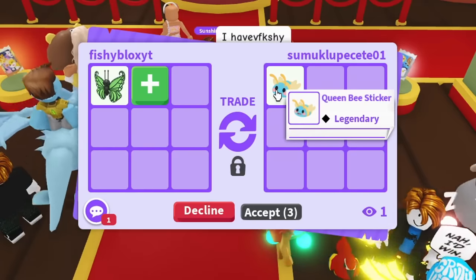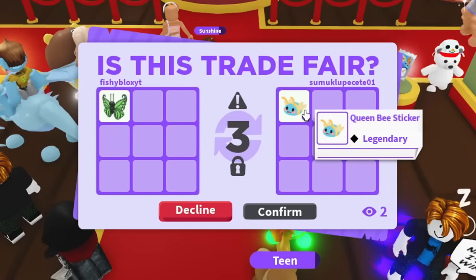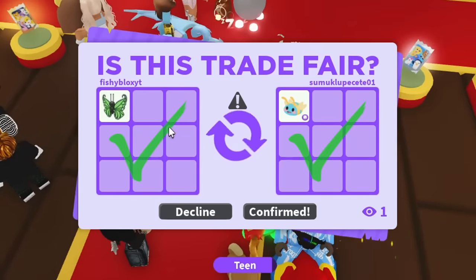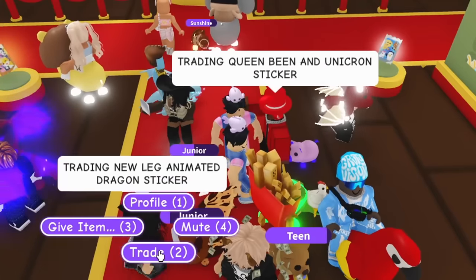I'll offer a green butterfly — a legendary pet — for the queen bee sticker. Let's hit accept and see if they want it. We might get the legendary queen bee sticker for a legendary pet. Honestly probably not worth it value-wise since packs are only 250, but I want to collect them all — and we got the queen bee sticker!